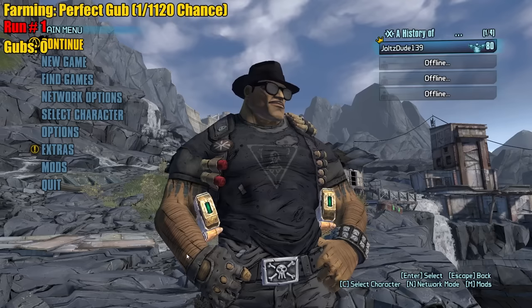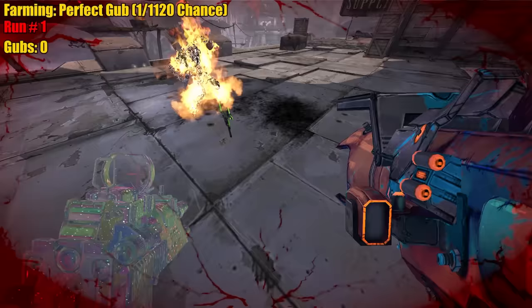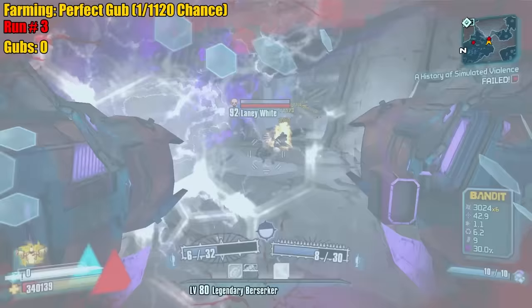1,120 times 12 seconds divided by 60 for the minutes — if we're farming good and efficiently, it's going to be a 3.73 hour farm, almost four hours for the farm. It has to be OP10, it has to have the right grip, and it has to have the right prefix. The sight does not matter — it doesn't affect your DPS at all. It is a personal preference kind of thing, so we're not going to count it.